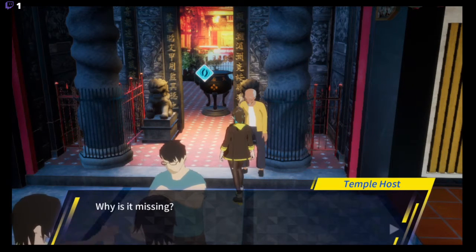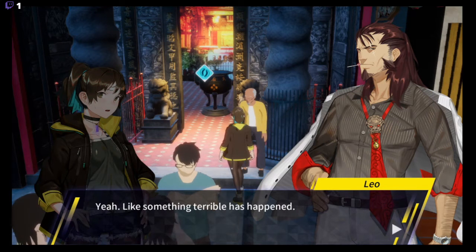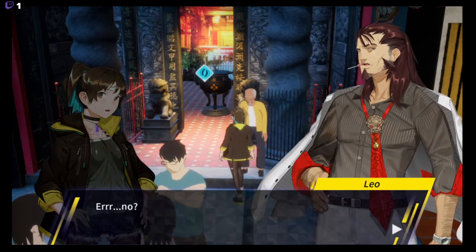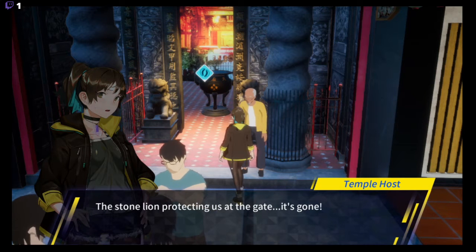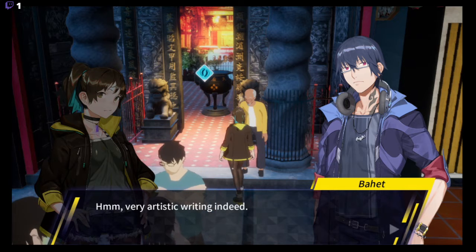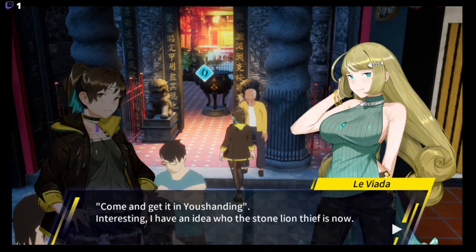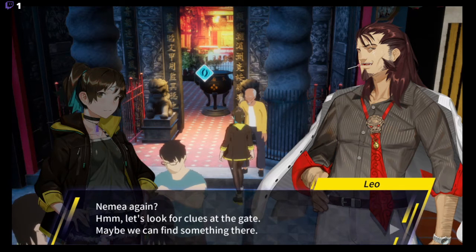Okay, what do you need? Why do you look rabid? Yeah, looks like something trouble has happened. Didn't you notice anything on your way here? The stone lion protecting us at the gate is gone. Gone? That's pretty heavy word for a thief. But I also found this note — I can't understand any of it. Very artistic writing indeed. Stone lion borrow. If you want it back, come and get it at the new Shandy. Interesting — I have an idea who the stone lion thief is. Let's look for clues at the gate. Maybe we can find something there.